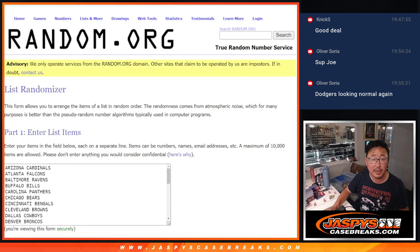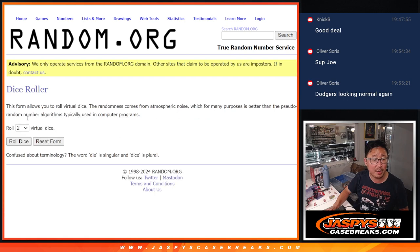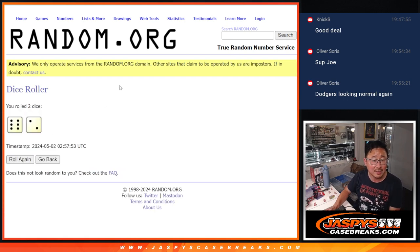All 32 teams are in. Here are the remaining case numbers. One dice roll for all of those lists — six into two, eight times for names, teams, and case numbers.